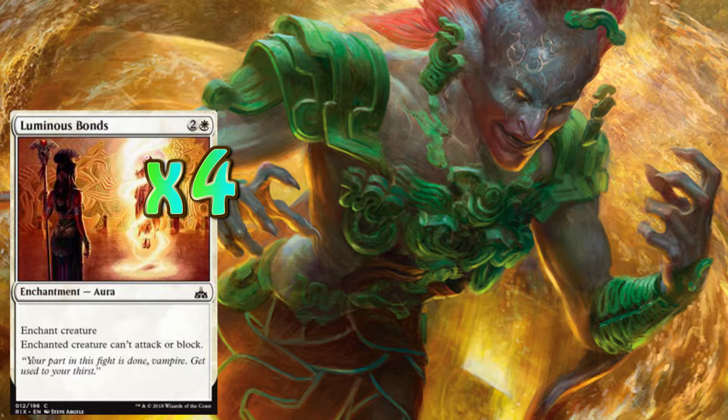So that is two enchantments we've got now — Luminous Bonds and Baffling End. Now we're going to need something else, just the next step up.